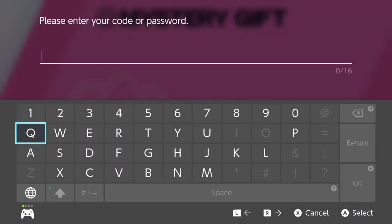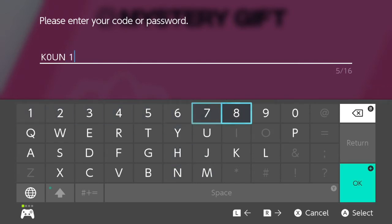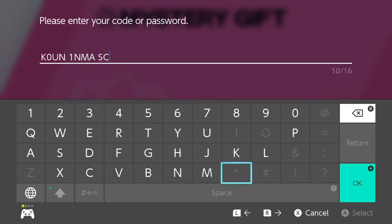Once you get connected to the internet, you're gonna want to go ahead and type this passcode. It's K, 0, U, N, 1, N, and then MASCOT — M, A, S, C, 0, T.